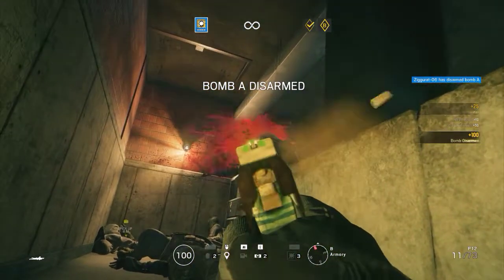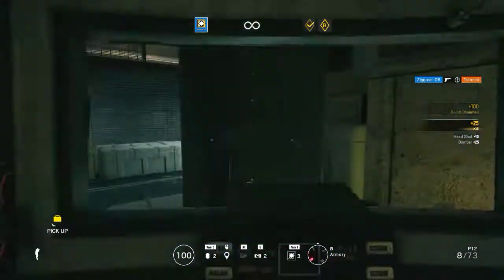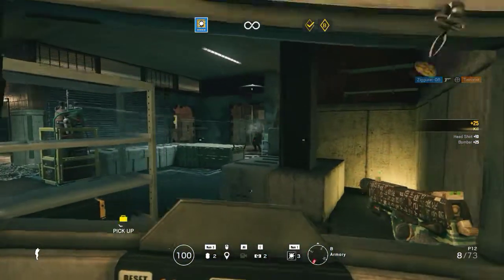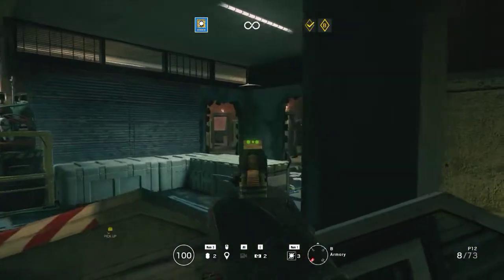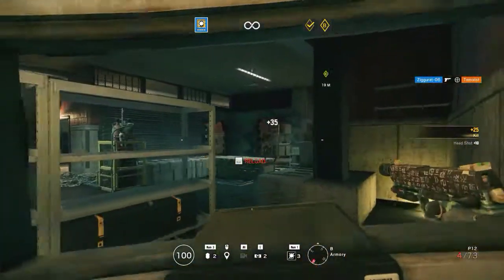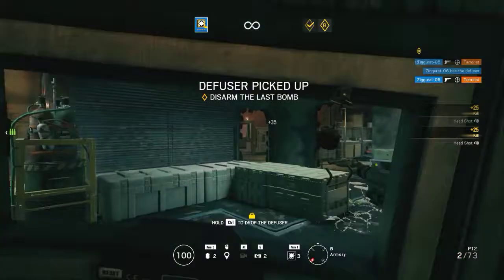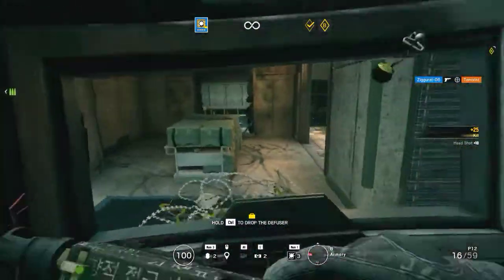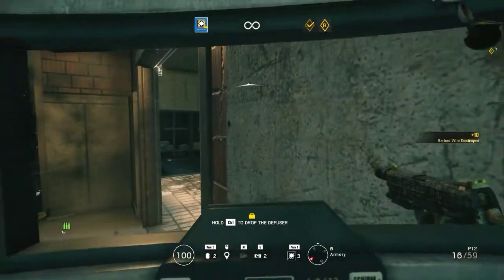Move the bomb and defuse it. Defuser acquired. Move to bomb location and defuse the device. Fire-stop wall! Wall reinforcement! Move the bomb and defuse the device.